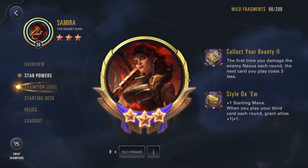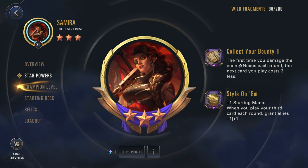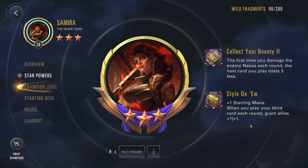For the star powers we're going with: the first time you damage the enemy nexus each round, the next card you play costs three less — so some really nice cost reduction right there. And then we have the plus one starting mana. When you play your third card each round, grant allies 1-1.